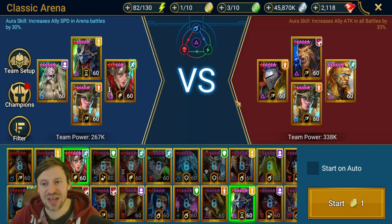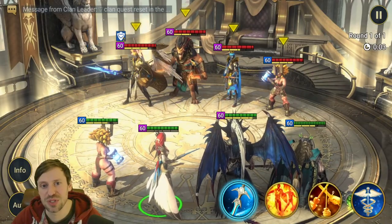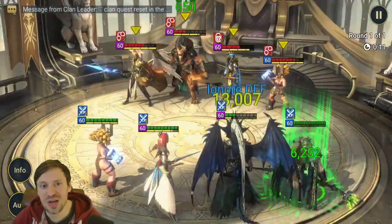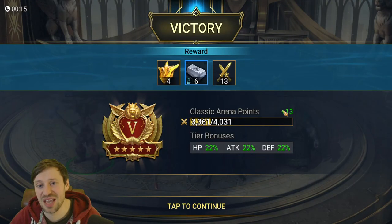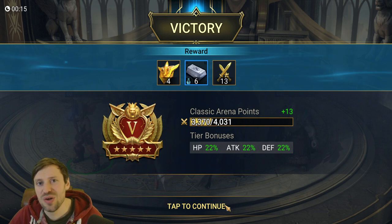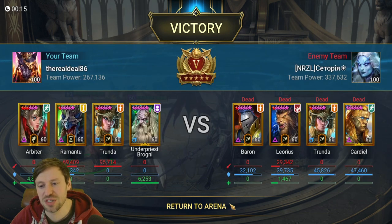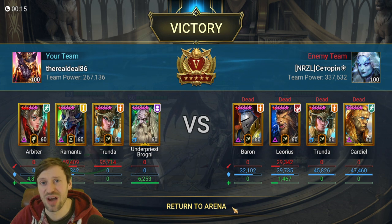Let's take him into the arena. We've got Liores, Baron, Trunder, and Cardinal - some really strong champs. I'm guessing Cardinal will be able to cleanse and is probably in an Immunity set, but we can block Liores from throwing out buffs. We strip that immunity, block Liores's passive so he can't go Unkillable, and we drop their team. Just like I said - Cardinal was more than likely in Immunity set and we stripped it, stopped him from cleansing, and stopped Liores from keeping that Unkillable buff.